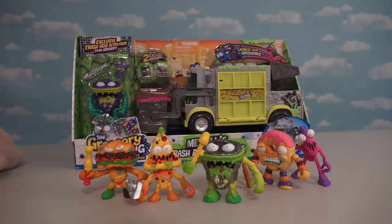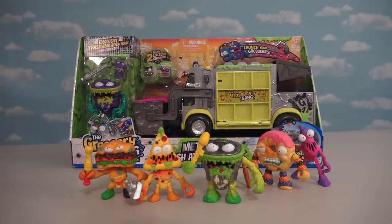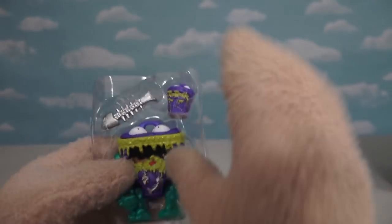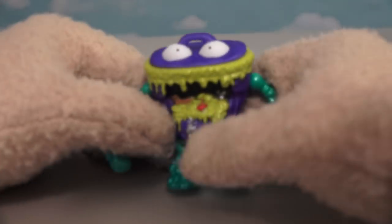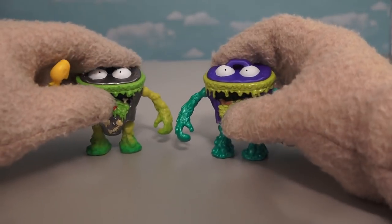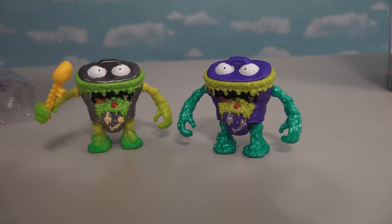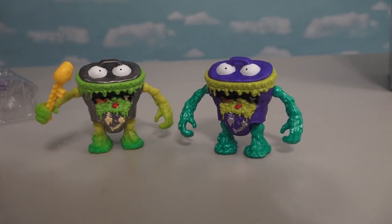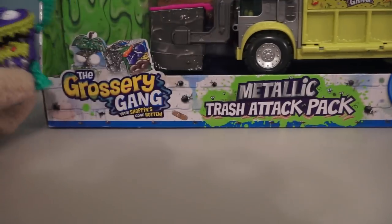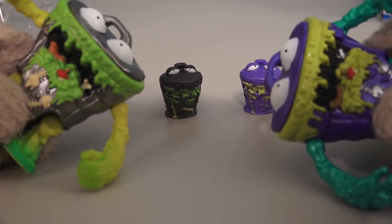We also have the exclusive metallic Grocery Gang garbage truck, which comes with an exclusive action figure. We get another trash can figure, but since he's exclusive, he's painted with different colors. Looking at these figures side by side, instead of grays we have purples, and instead of greens we have aquas. This exclusive figure looks really cool with all kinds of metallic colors — that's probably why they call it the Metallic Trash Attack Pack! Even the exclusive little Grocery Gang figure is a little bit different, just like their dads.